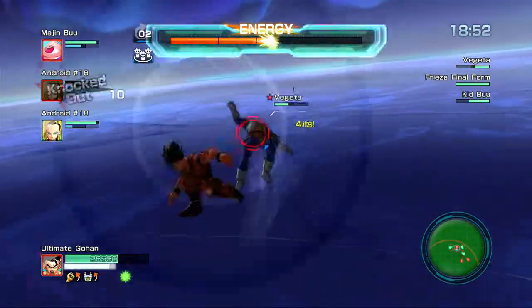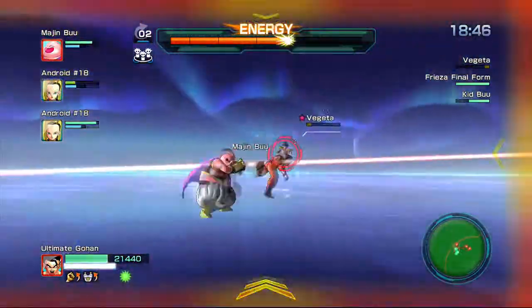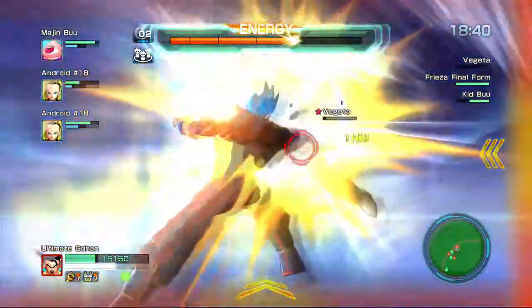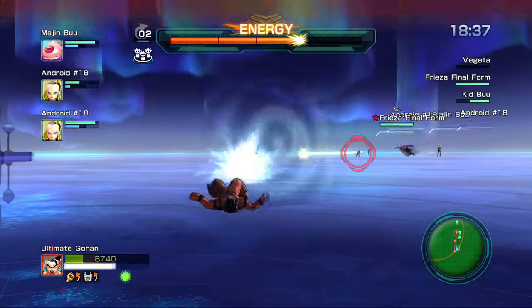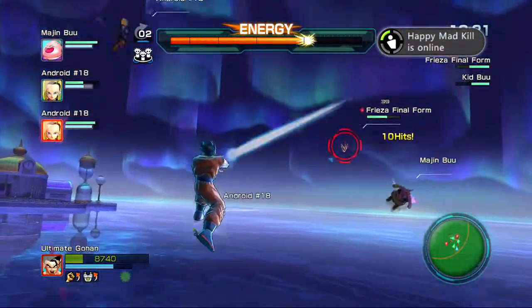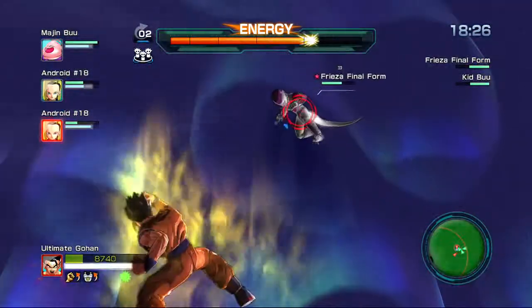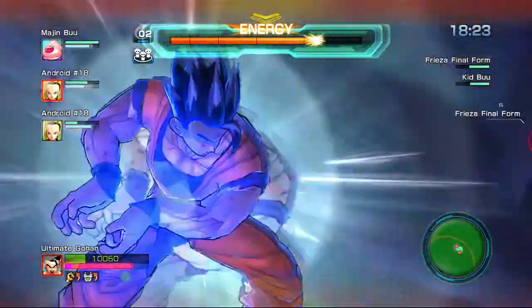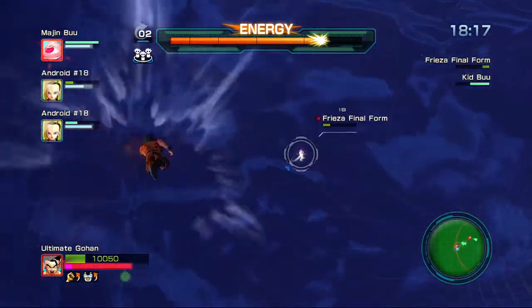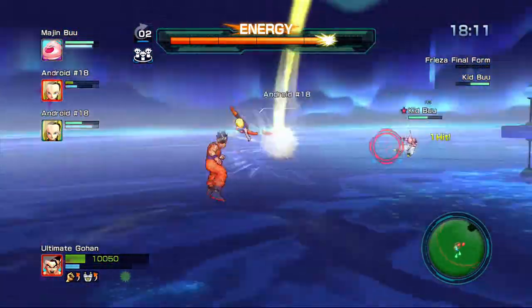I keep getting knocked off so I can revive my teammates. Vegeta, mind your own business — I hate when I'm facing ki blast characters because I get out so slow. When you have the Z Sword it makes you really powerful, but it takes away your evade. It's good and bad at the same time, but I always use it anyway. If you're trying to revive somebody and there are ki blast types around, you might have some trouble — stuff like that will happen.